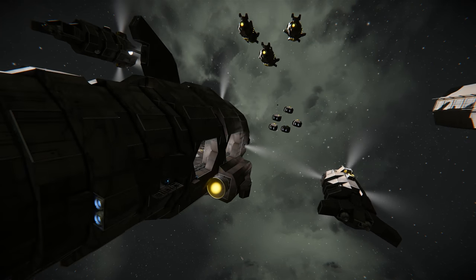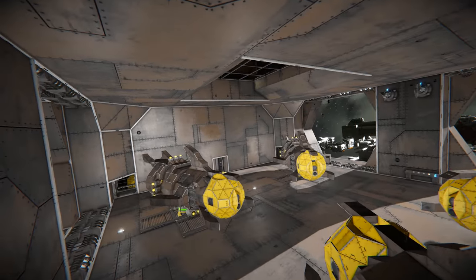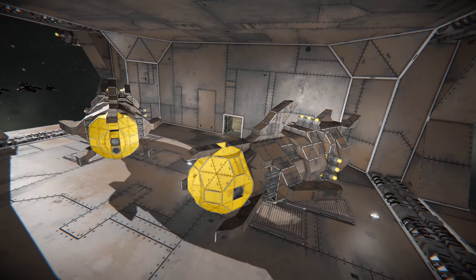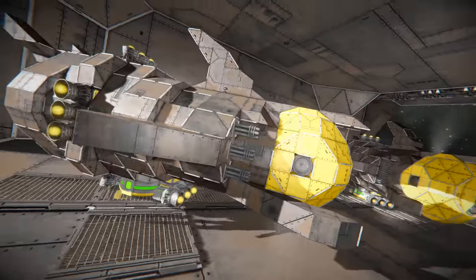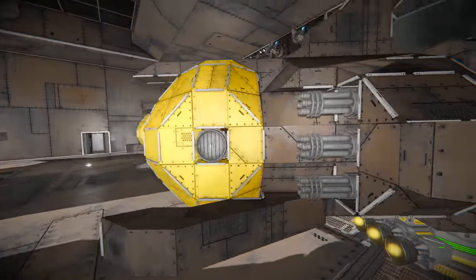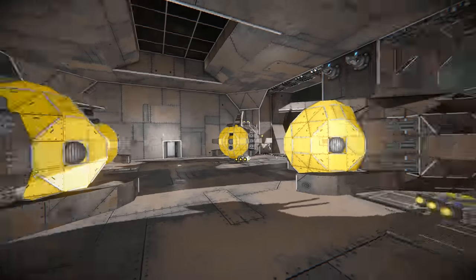Shall we take a look inside? Let's head into the hangar. We've got more of these little ships — what are they called again? The Piranha. Why are they called the Piranha? They don't really look like a piranha, or did you just want cool fish names? Yes — we just needed a cool fish name.